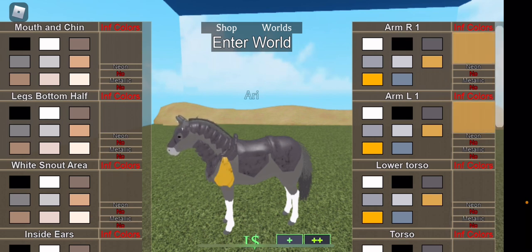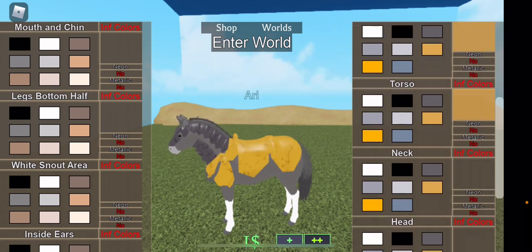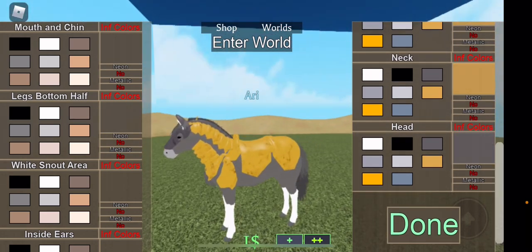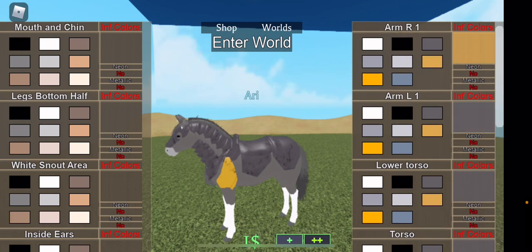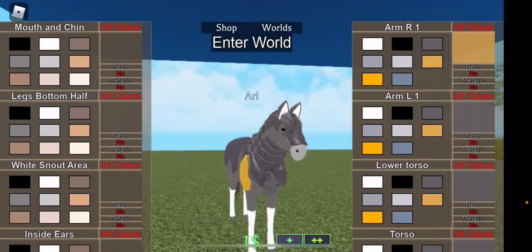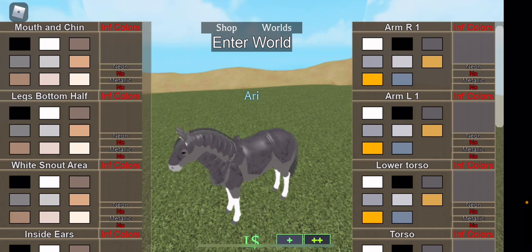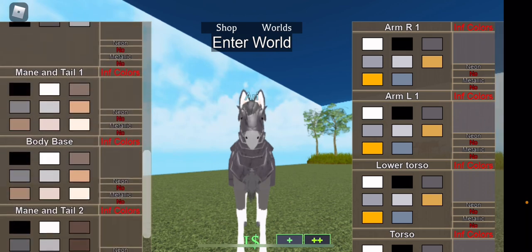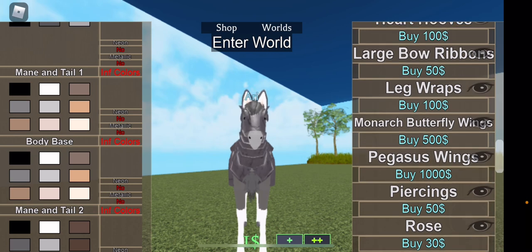I noticed yellow armor and wondered if it was gold, so I spent a decent amount of time trying to turn it all gold to see how it looks — and I hate it. I turned it back to dark gray, which probably means silver if you think about what it actually would be. The darker one is better because it doesn't clash with the body color.